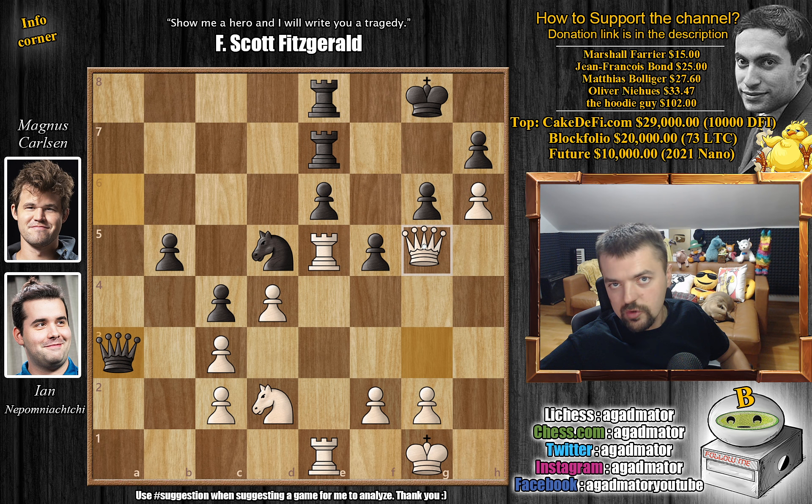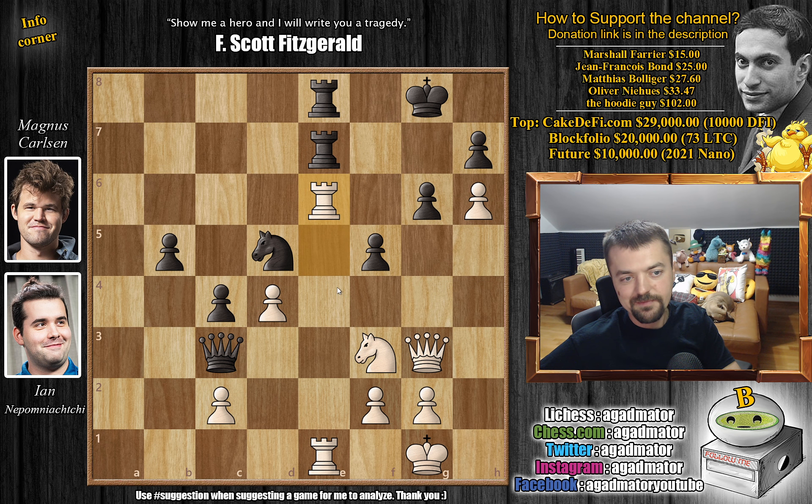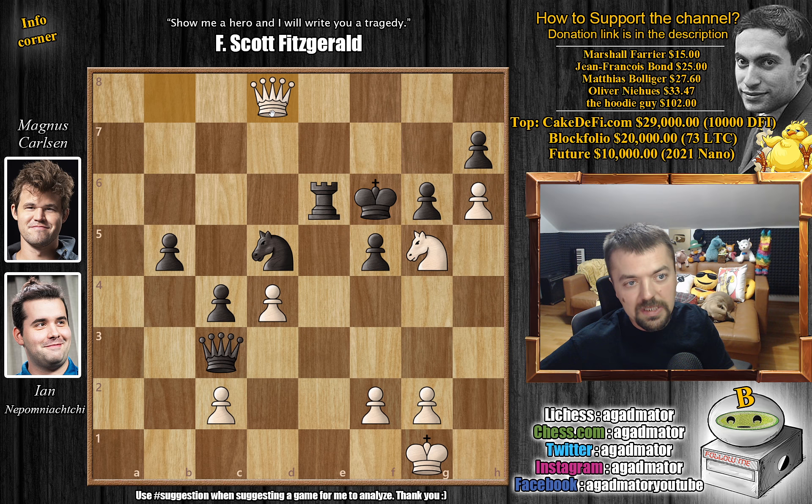Queen to G5 is also very interesting, but knight to F3 really makes it a problem for black to continue. Because if you capture the C3 pawn with the queen, then we have this very exciting rook captures on E6 — that's the problem. It works because of the pawn on H6 guarding the G7 square. After rook captures, rook captures, rook captures, you have queen to B8 with check. The king can't go to G7, so it has to go to F7. After king to F7, knight to G5 check — king to F6, we play queen to D8 with check, rook to E7, knight captures on H7 with check, king to E6, knight to G5 check, king to F6, and now even knight to E4 check wins black's queen.